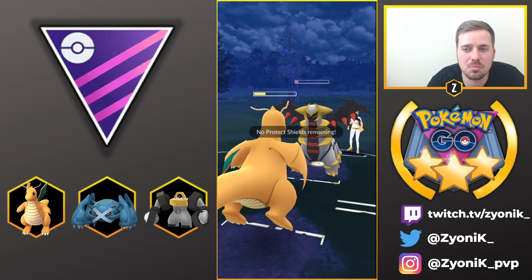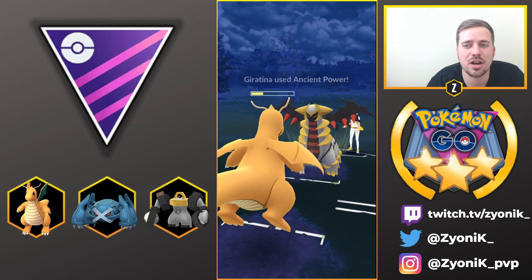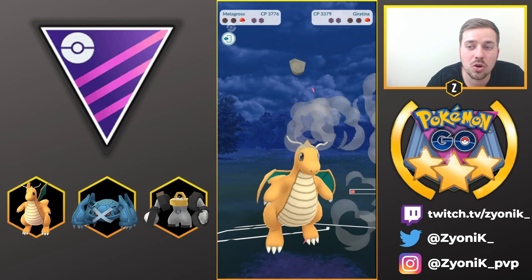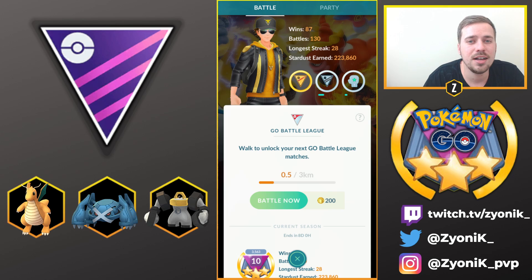Ancient Power takes out our Dragonite, but we bring in Metagross and finish off Giratina with fast moves alone. Very good game.